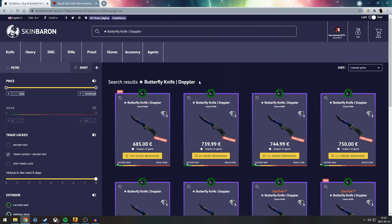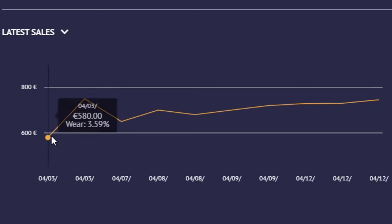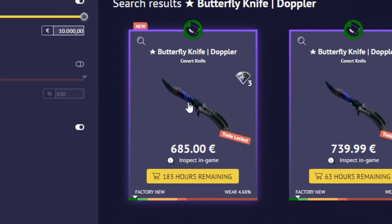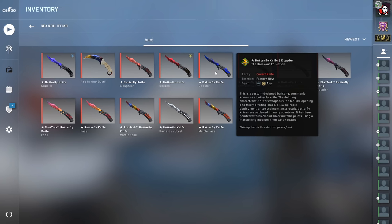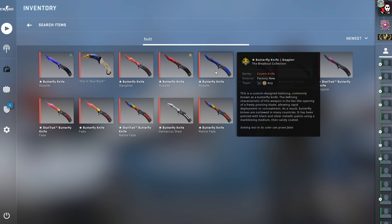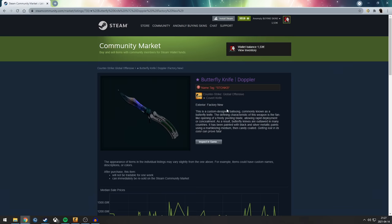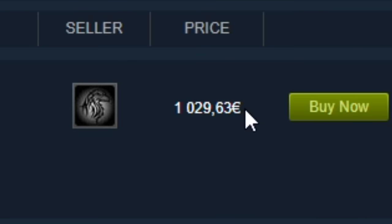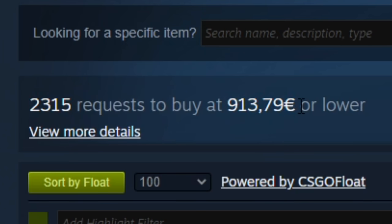The cheapest one I found was a Butterfly Knife Doppler, because they're very expensive and there's a decent price difference between Steam and the marketplace sites. I could buy this Butterfly Doppler for 685 euro on Skin Baron. Looking at the sales history, I might snag it for around 650, but this one is the only one available. So let's say I buy it for 685 euro - boom, there we go. I spent 685 euro, so we're currently minus 684 euro. Now if we look at Butterfly Dopplers on the Steam market, the lowest one listed is 1030 euro.